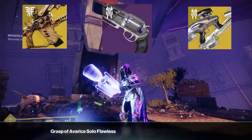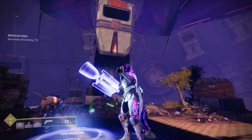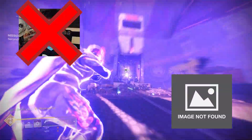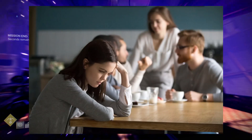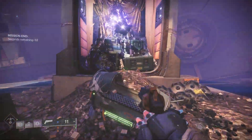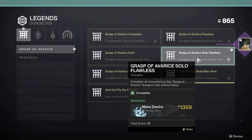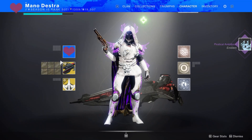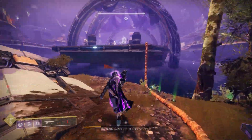I won't be using any raid exotics like 1000 Voices, Vex, or Fate Bringer. All the gear I'll be using is easily accessible and easy to find. This dungeon is great because you don't have to be glad or even esoteric to solo Flawless it. Maybe you don't have friends in Destiny 2, or you want Gjallarhorn, or you just want the sweet emblem and all the triumphs. Whatever the reason, this dungeon is a lot of fun to solo Flawless, and I hope these tips help you get it done.